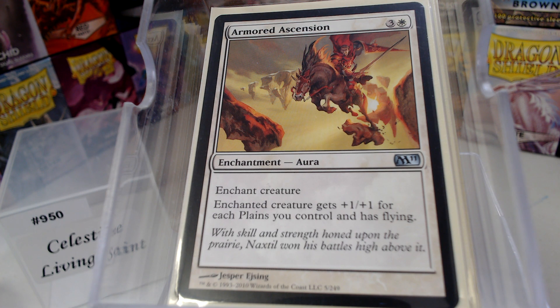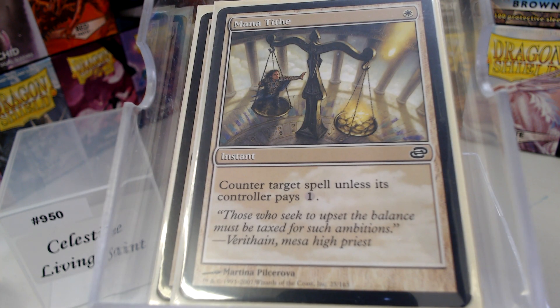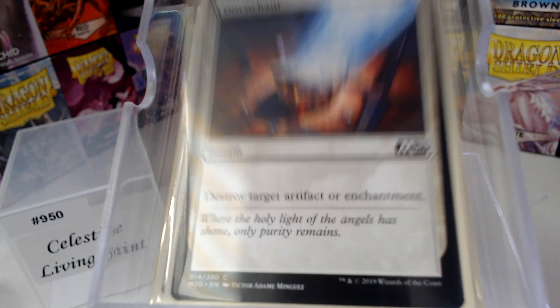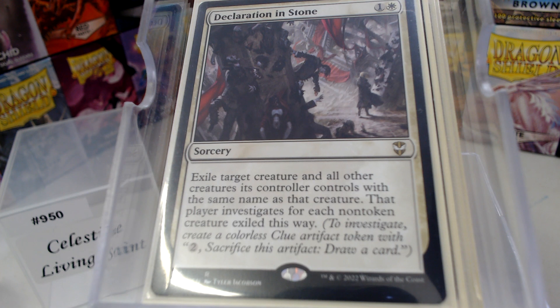Now we get into our removal. We have Path to Exile, Swords to Plowshares, Condemn, Demystify, and Mana Tithe — nobody sees Mana Tithe coming. We play a tap-out format; people will tap out to cast their Commander and then no. Disenchant, Generous Gift, Oblivion Stone is still one of my favorites. And Declaration in Stone — tokens, y'all. We've got Mite tokens, Squirrel tokens, Goblin, Elf, Dragon tokens — whatever your token may be — and it hits all other creatures with the same name.